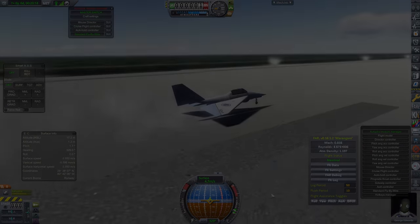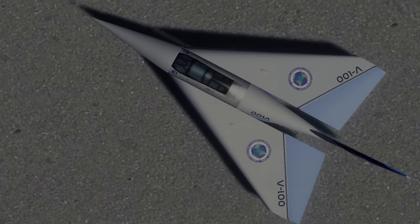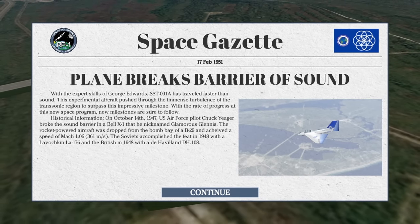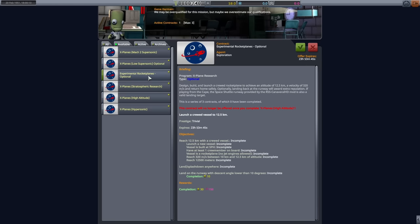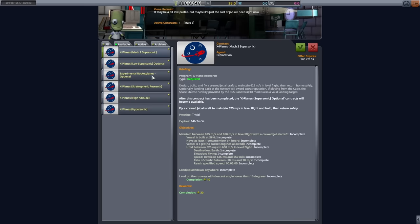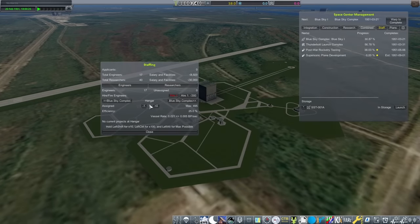I was able to make this plane go supersonic, and after that I was safely able to put George Edwards back down on the shuttle runway. The shuttle runway is the longest runway at the Cape, and not using flaps or spoilers meant I really needed that extra length to slow down. All in, a pretty successful flight. Unfortunately, with my current design I won't be able to complete any of the additional X-Plane contracts — doing a nose dive to gain speed is a big no-no for future ones as they all require level flight. Most of those will have to wait until I unlock better engines.